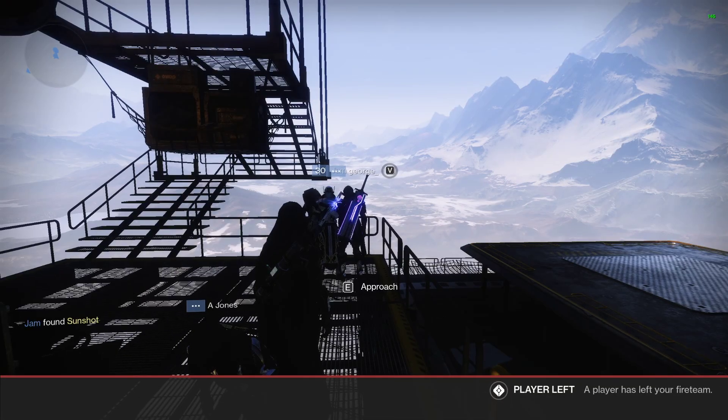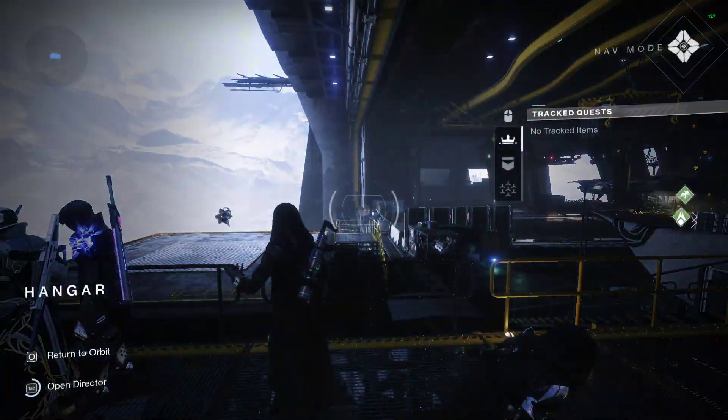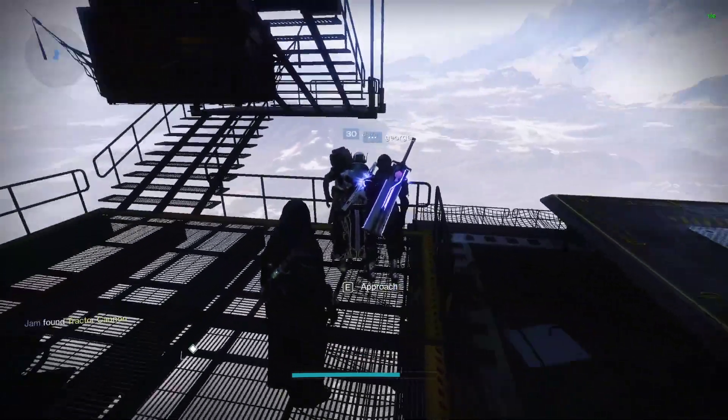What is up guys, Jarv here back on Planet Destiny. It is Friday, the first day of the weekend, and Xur is back once again. As you can see, we are in the Tower and you'll find Xur over in the hangout in the far right-hand side of the map as always.